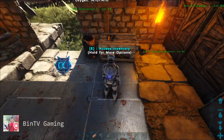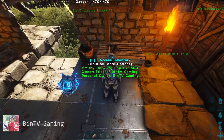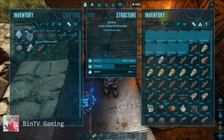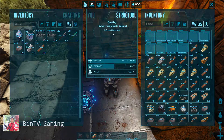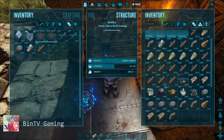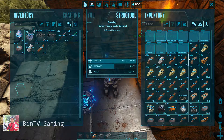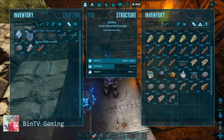You need a Smithy table and can craft this using metal items here. You will also need fiber, metal ingots, goods, and hide.